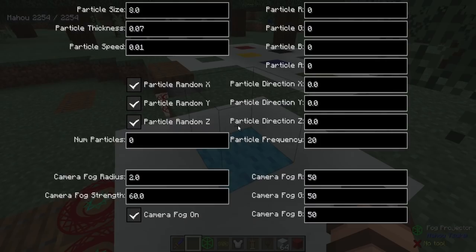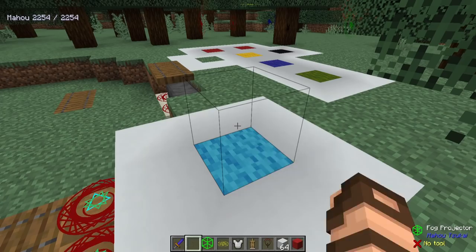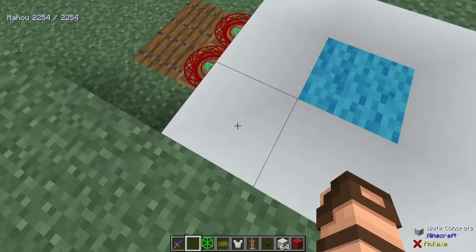You'll then get one of these green boxes that you can simply place down, and when you right-click on it, you'll have a huge amount of items on a UI that you can customize to your own liking. Right now I have the radius down here set at two — that's just two blocks.